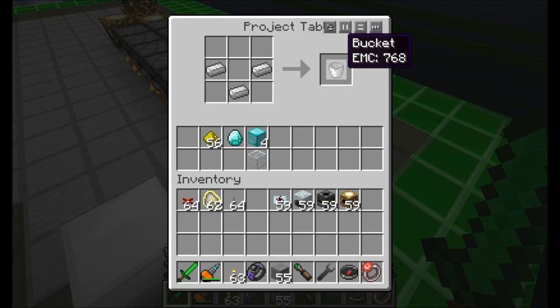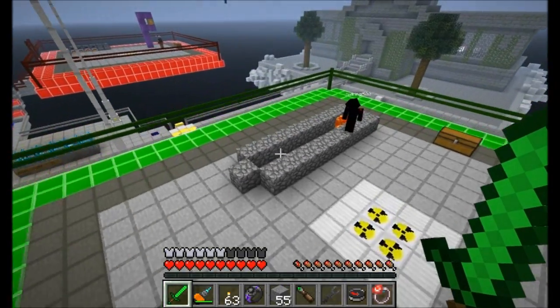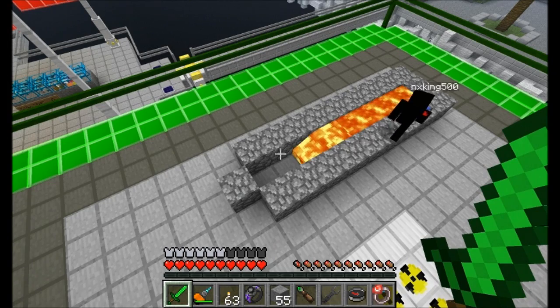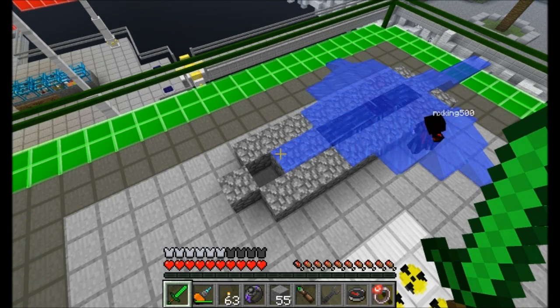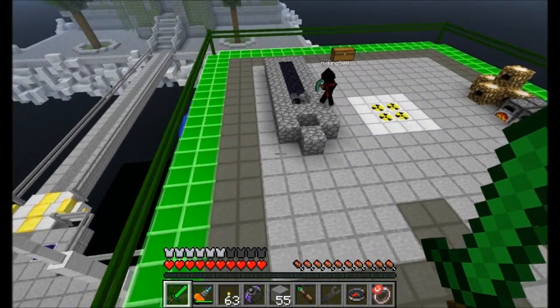NX King is making some buckets — interesting. It seems very targeted this round. He's definitely going after some lava and obsidian. I'm not entirely sure what he's going for there.